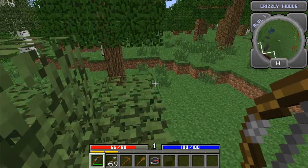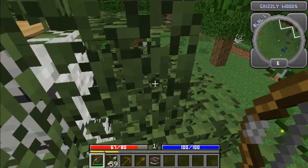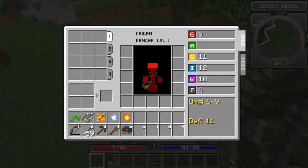On the upper right you can see it contains a map. Actually, each region is randomly named — I'm in the Grizzly Woods now. That over there looks pretty interesting. We'll go over there in a sec after I explain a few things.